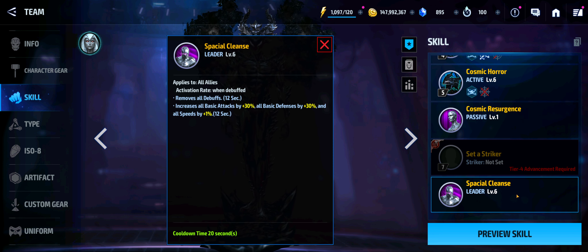Then there's Spatial Leader Cleanse, which isn't a bad passive. As a leadership skill, Surfer removes all debuffs when debuffed and it applies to all allies. He increases all basic attacks by 30% — I really hate that they don't just say basic attack, basic defense instead of all basic attacks — and increases all speed by 1%, making it a nice pseudo-frenzy buff, though there's no crit rate or crit damage component.